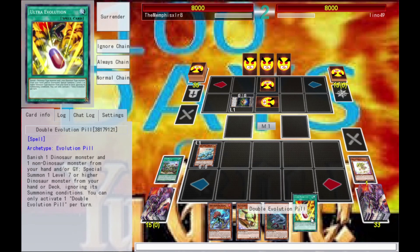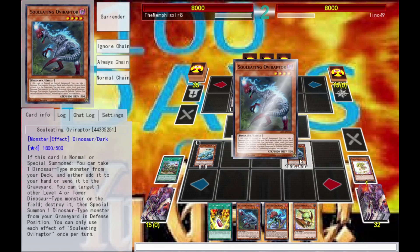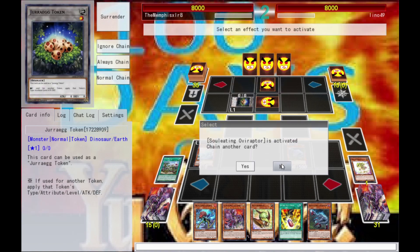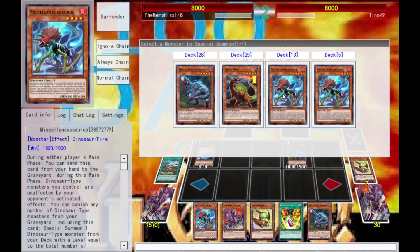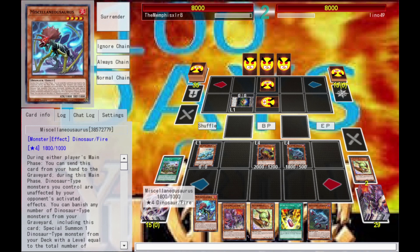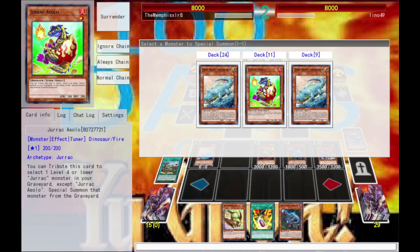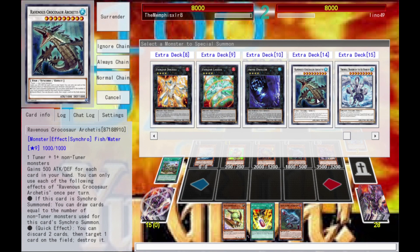He gets a token, pop this, add a pill — I need a non-Dino for it to work. I'm gonna go ahead and get Overraptor, Overraptor will search, and I'm going to get this thing because it's big. I'm gonna go ahead and pop that token, pop a Petite Pterodon, and get out a Gigantorex. Activate Miscellaneousaurus, banish some babies, bring out this dude — we just keep on going. I'm gonna mill out one Miscellaneousaurus and get out my tuner.